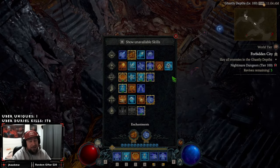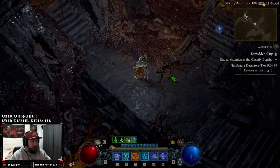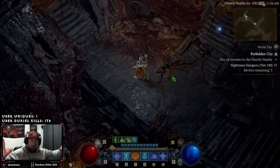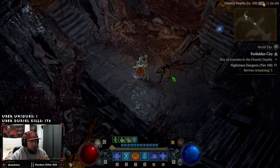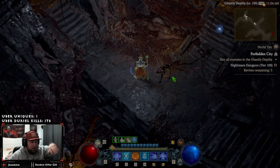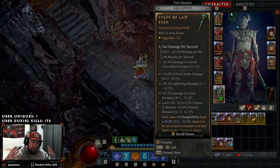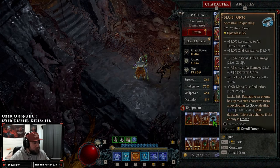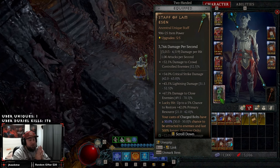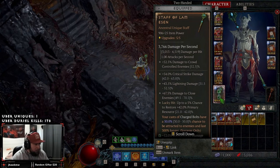Charge Bolts is probably one of the weakest core skills the Sorceress has, but with all the changes to lightning damage this season I figured I'd showcase this build. You can see we're in a Nightmare Dungeon 100. This can do NM100s just fine — the bosses are a little tough but it can do all end-game content. It's not a one-shotting build for Lilith or Duriel, but it's a very fun build. Today I'll cover everything you need: gear options, skills, vampiric powers, and the paragon board — all linked in the description.